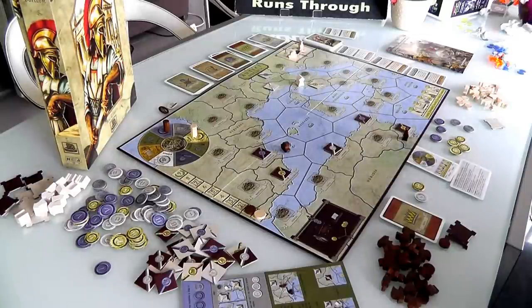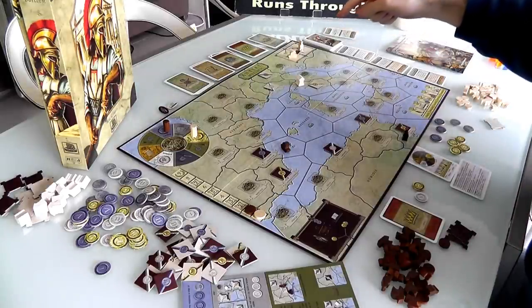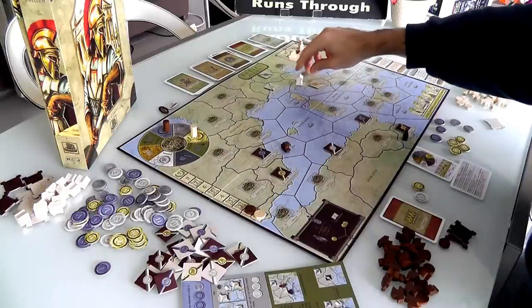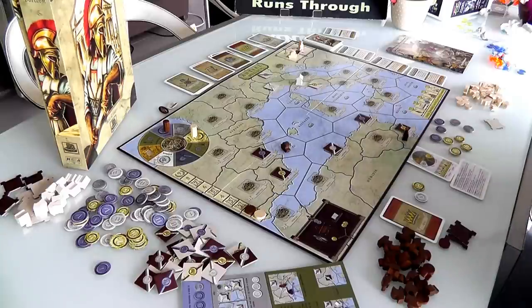Hey everybody, welcome back to Antique Duelum. Let's get back to the ancient world. Jen had just finished building her temple in Rome, which really increased her income. She's now rich, rich, I tell you, but it's my turn.